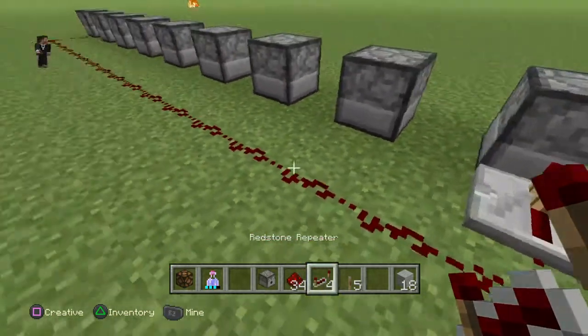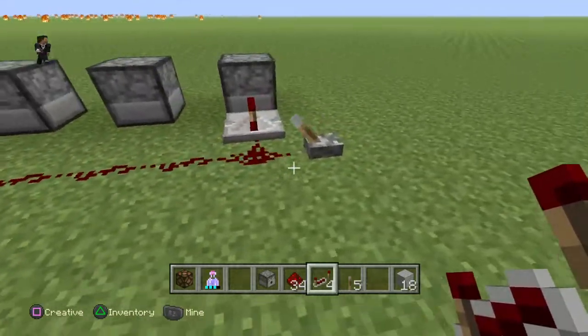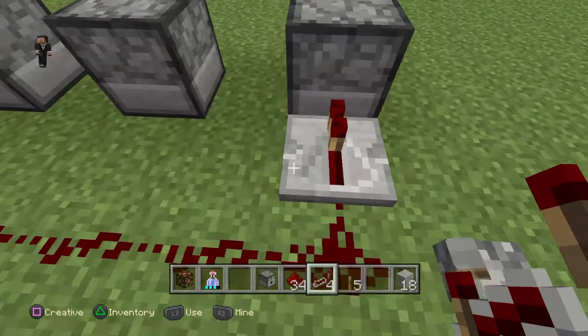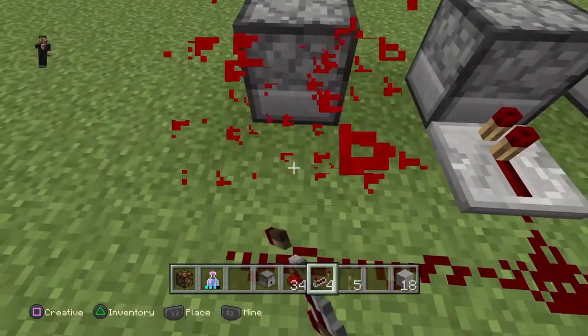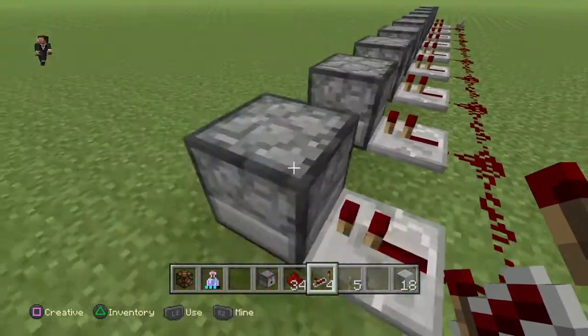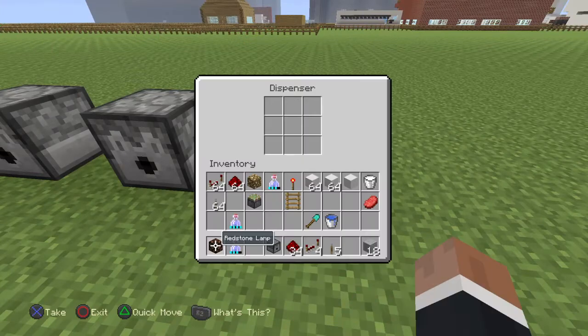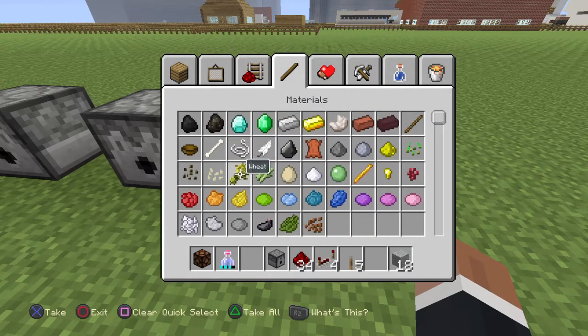We're just gonna bring the redstone all the way down to the end, connecting it, and then we need a lever at the end — just one of those all the way down there to the end. It's basically pretty straightforward.